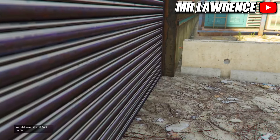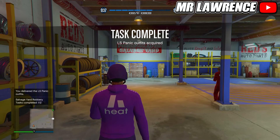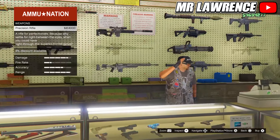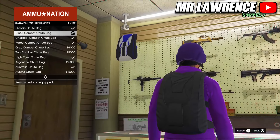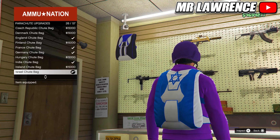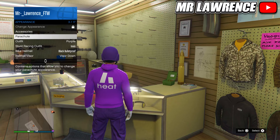You can hold both bumpers to parachute more accurately, so you need to land just like this. Then go to the ammunition, go to the parachute, parachute bags, and purchase number 26. Back out and open your interaction menu, go to appearance, parachute, and equip it.